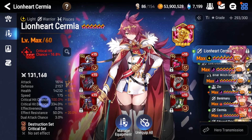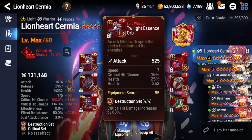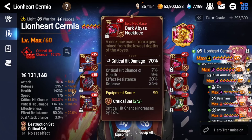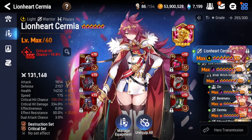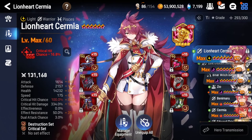Because you get 50 extra effect resist from having 50 built in from your gear, you'll actually be able to stop most dispellers that aren't dedicated high-effectiveness dispellers. Things like Netera and Caloric won't be able to strip your Lionheart Cermia's defense buff, which is very important. The gear is just hard — you need health, at least 13k, and defense stats, which isn't in high demand compared to other units.